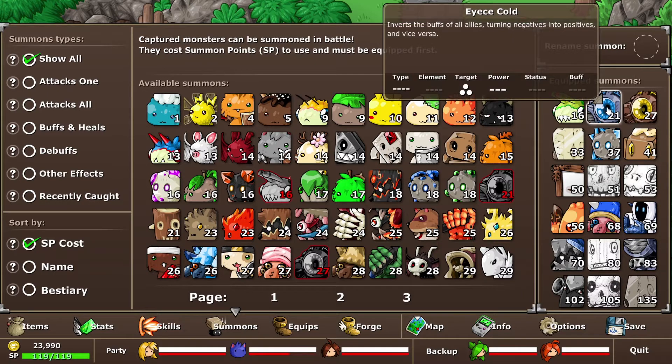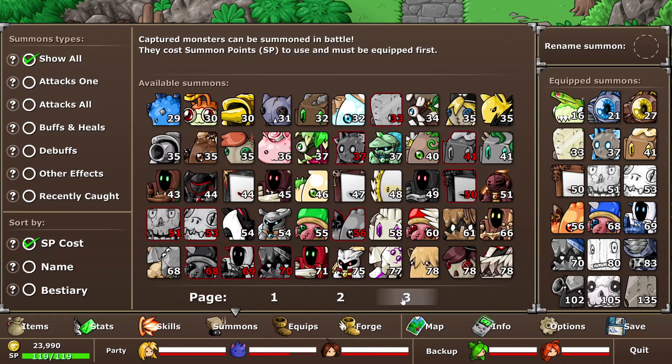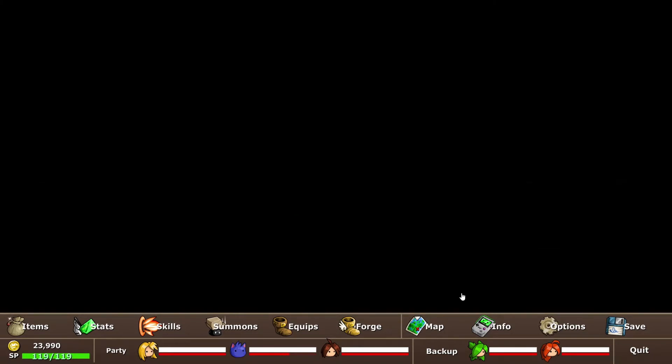I also threw on the Blue Eye and the Yellow Eye into my summons — I can invert the buffs or negatives of allies and enemies. Someone also said to put in a Red Fly Bot, and I thought I had one but I don't see it — I might have used it for crafting. We'll go back and get another one. Okay, everything's set up. I'll kill you in just a moment, Mr. Cat.